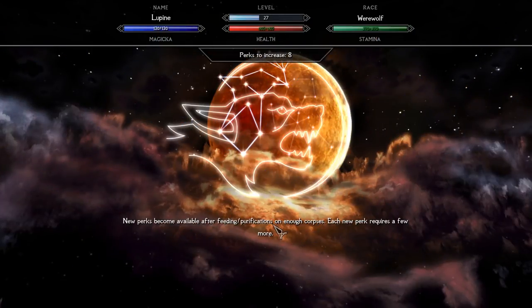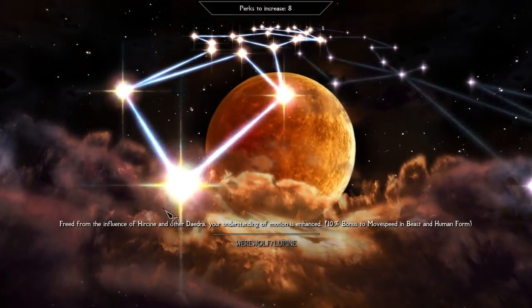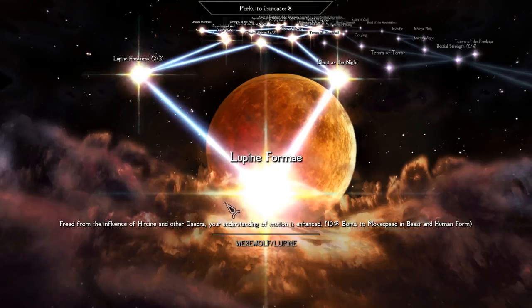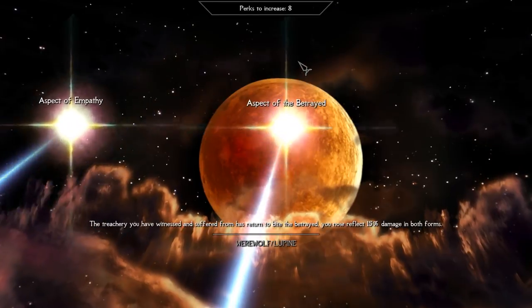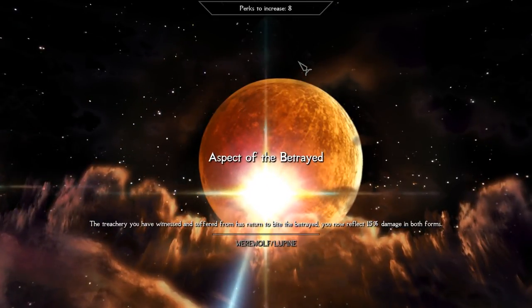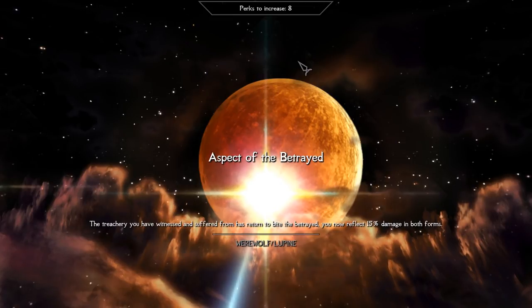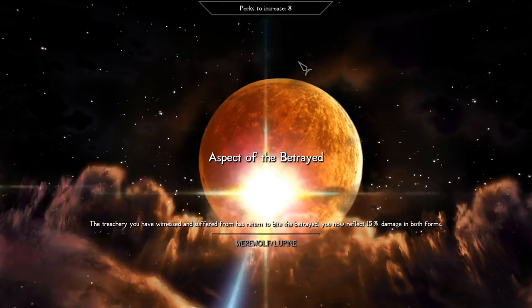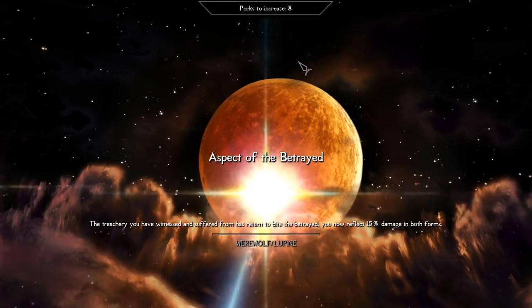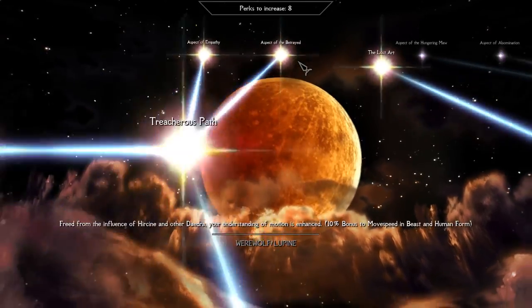Here we go with some of the most interesting Lupine Tree perks. I also want to separately mention that the perks' backstory and descriptions are looking really clean and roleplay-oriented. For example, Aspect of the Betrayed: 'The trickery you have witnessed and suffered from has returned to abide the Betrayed. You now reflect 15% damage in both forms.' It is a small but really pleasing detail showing that the mod author tried to put a bit of soul into the mod.